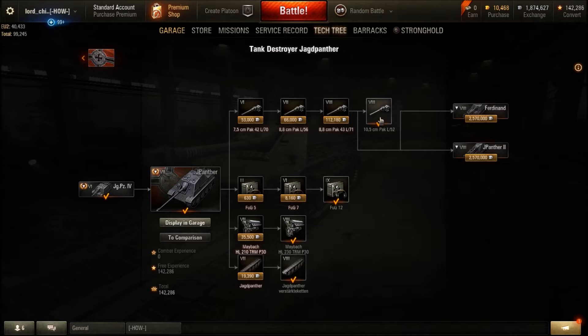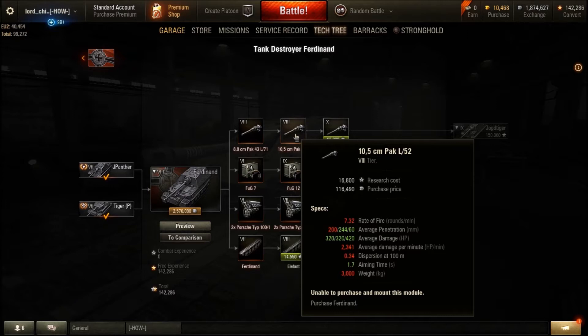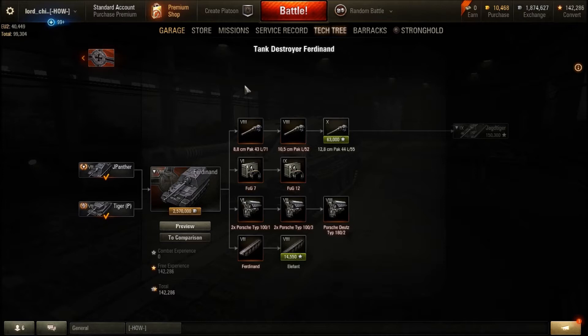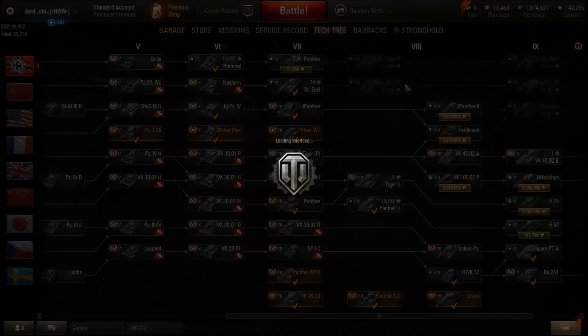You don't actually have to unlock the 105 before moving on — you could go straight to unlocking the Ferdinand or the Jagdpanther 2. But if you do that, I will laugh at you, because then you're going to have to unlock that 105mm gun at a tier higher, and it'll take you even longer to get the top gun. You can unlock either the Ferdinand or the Jagdpanther 2 from this tank — it's just a matter of preference. But whichever one you do, make sure you unlock this 105mm gun here at tier 7. It makes your life a lot easier.